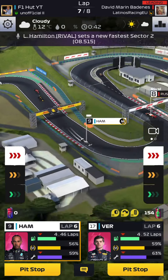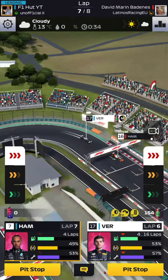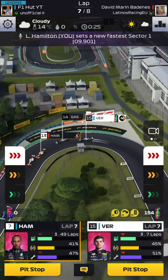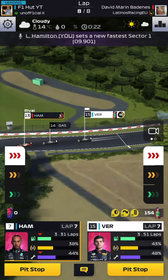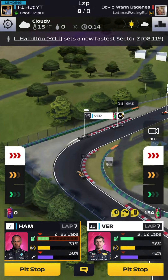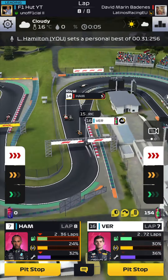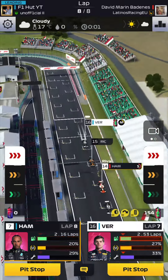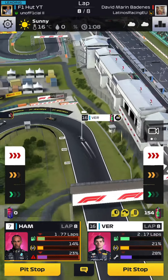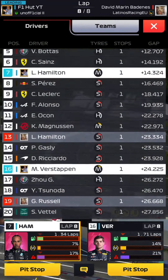Hamilton is up in P9 and should be promoted to around P7 or P6. Max is currently in P17 and is stuck behind rival and AI cars. The best strategy when starting from the back is to go three-five — a very early undercut — since most AI cars go for four or five laps. Once they pit, you can overtake them. Max is vulnerable to every AI on soft compound in this situation.